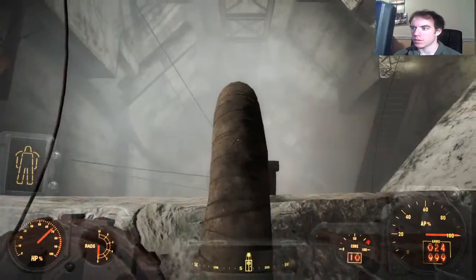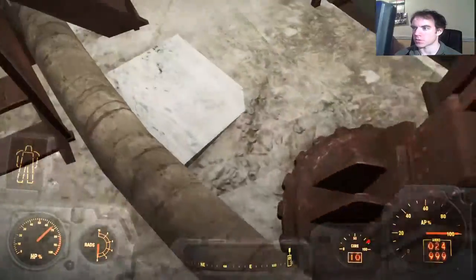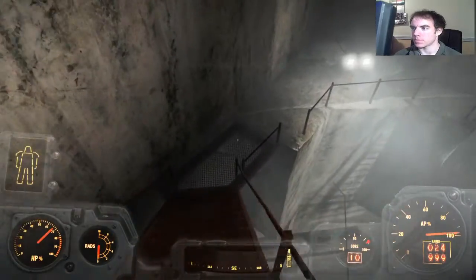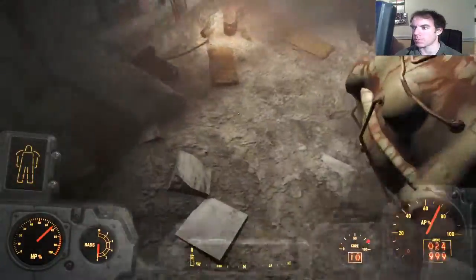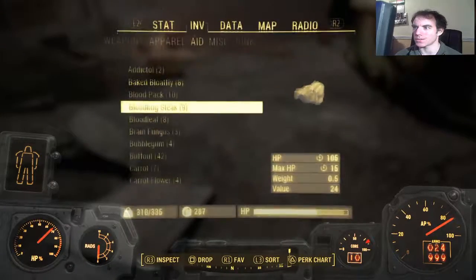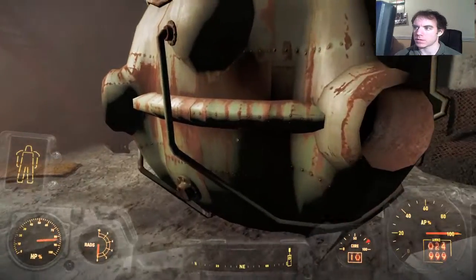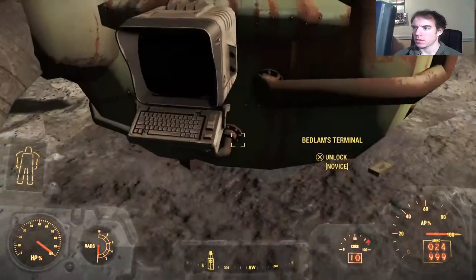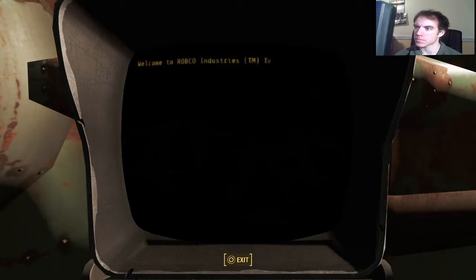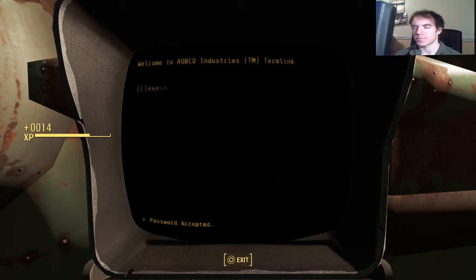Can I jump from here? I can probably survive — no, I can't. Screw that. Down the stairs again. I think I can jump down from here — yep, boom, like a boss! Nice. There's a big furnace or something, and a computer in the back. I can hack this — second guess — got it, nice!